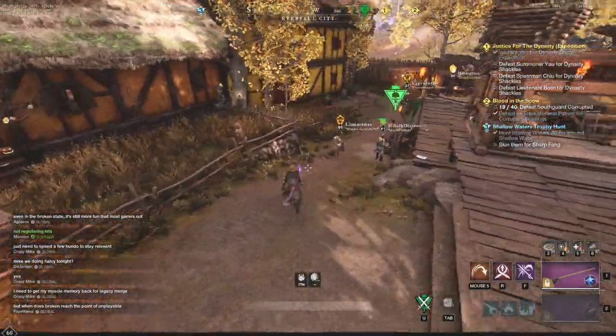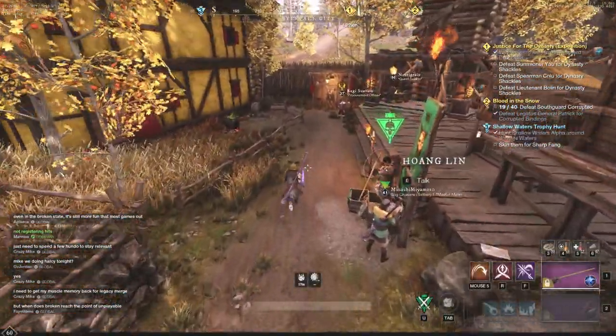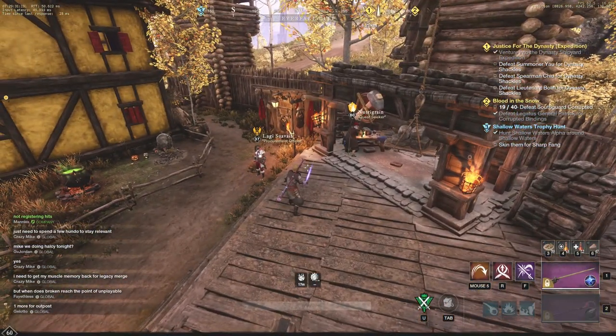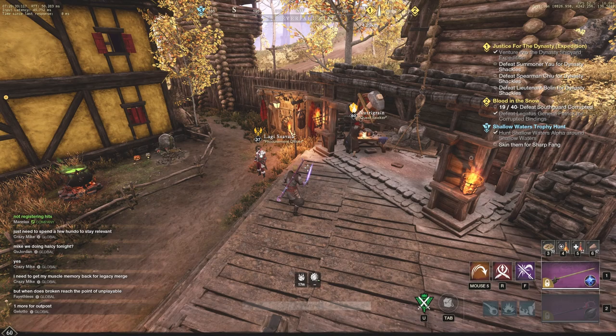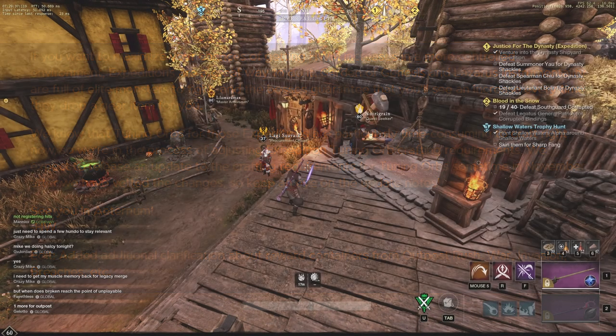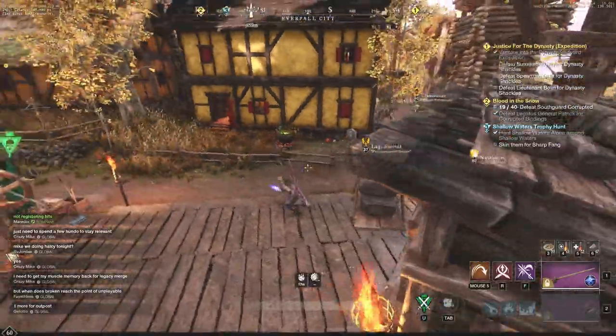Hey everyone, it's your buddy Graphic back with another video. Today we're going to be jumping into what you should not be using in New World. There's actually a new dev blog that came out talking about environments like expeditions, where you can increase your gear score watermark much more efficiently and quicker.